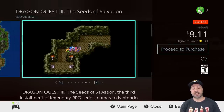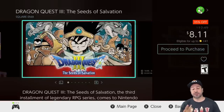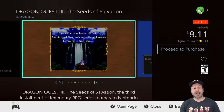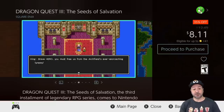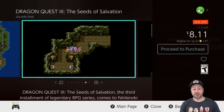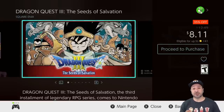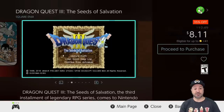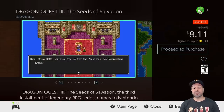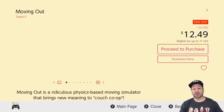Next is Dragon Quest 3: The Seeds of Salvation, currently 35% off at $8.11. The whole classic Dragon Quest series is on sale, but I'm highlighting the third because even though it's the most expensive of the three, it stands up best to today's standards. This is for fans of old-school JRPGs who want to see the evolution of the series — Dragon Quest 3 introduced things that are still standard in today's JRPGs. There's a remake coming, but if you want something truer to the original, this is your best option.